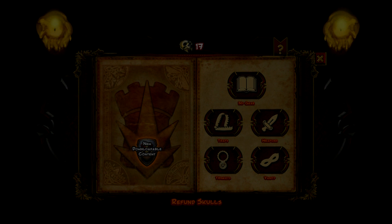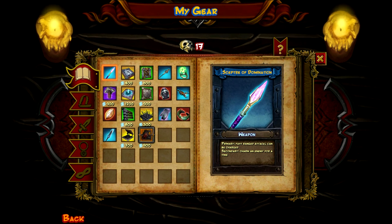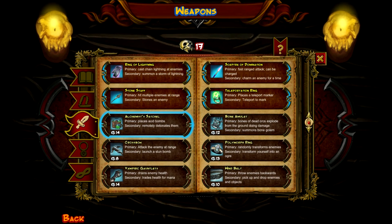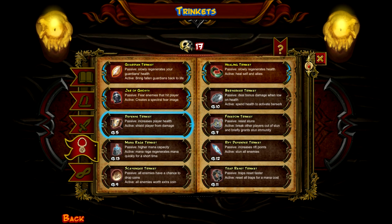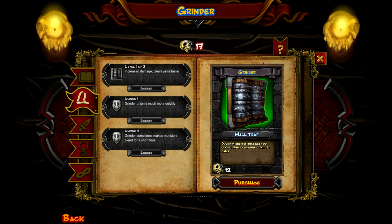We're gonna be playing some Big Valleys. We got actually 17 skulls — let's check that out. It occurs to me as I start recording that maybe I should put some thought into what I'm gonna buy with my skulls. Grinders sound really, really cool. Hopefully it doesn't jam too often, but we can get upgrades if it does. Let's try out grinders.